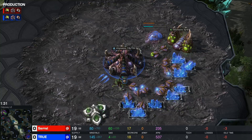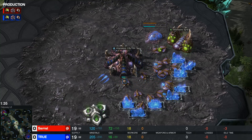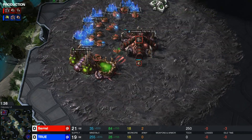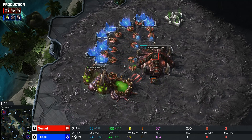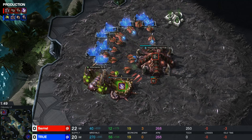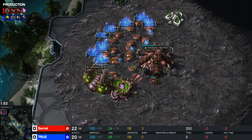Technically speaking, it could be very tricky if your opponent decides to go for a 12 pool. But keep in mind, Zero is finishing up the spawning pool and decides to go for one Queen as well as one set of Zerglings. He's going to grab the metabolic boost upgrade — that is the Zergling speed.